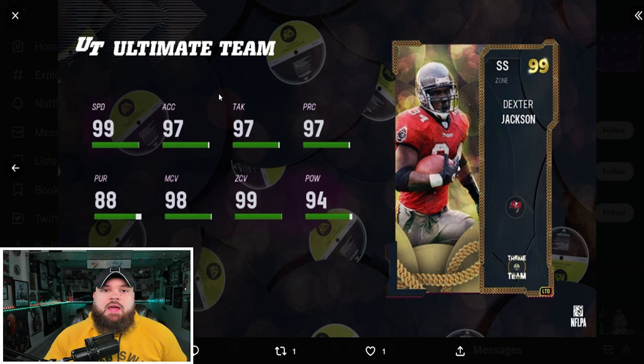Right after that we got Dexter Jackson — base 99 speed, great man, great zone, and really good play rec. He gets the same ability stack as Adrian Phillips and Glover Quinn: 0 AP deep out zone KO and 0 AP pick artist. Pretty much the same things I said about them. He's going to be in the great tier.